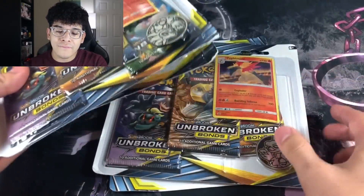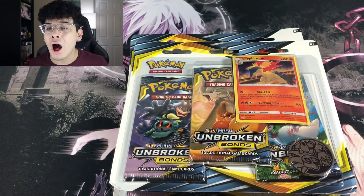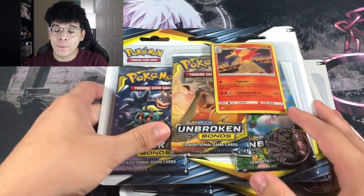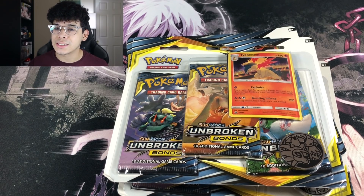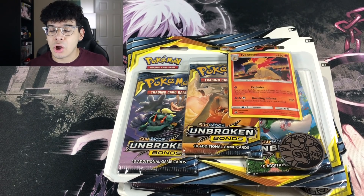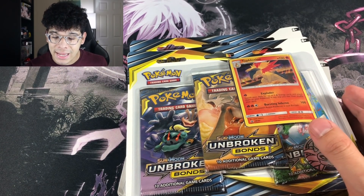I'm going to be opening up 4 of these blister packs of Unbroken Bonds. They all have the Typhlosion promo and we're going to see exactly how many Ultra Rares we can get out of 12 booster packs. I picked these up from Amazon for $12.99 because I looked in stores — Walmart, Target, Walgreens — everything you could think of, and they didn't have any Unbroken Bonds in stock. They were absolutely wiped. So I had to resort to ordering online, and Amazon has the fastest two-day shipping, so I had to cop it ASAP.